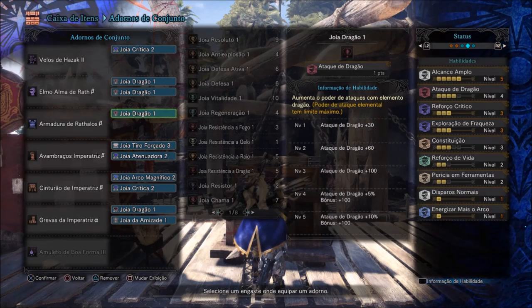As habilidades ficaram assim: Alcance Amplo em 5 — interessante porque ajuda os amigos que estão sofrendo quando você toma um frasquinho de vitamina ou abacate. Ataque de Dragão em 4, Reforço Crítico em 3, Exploração de Fraqueza em 3, Constituição em 3, Reforço de Vida e Força de Vida em 2.